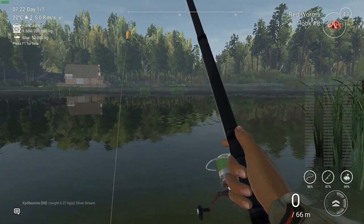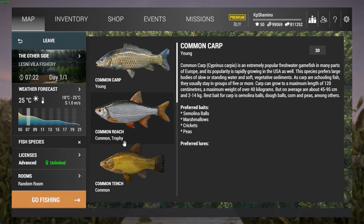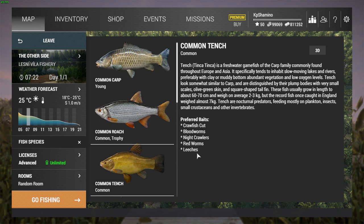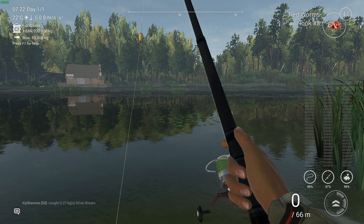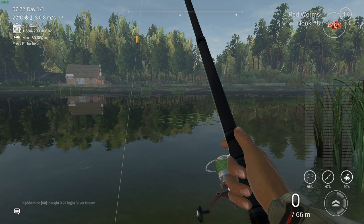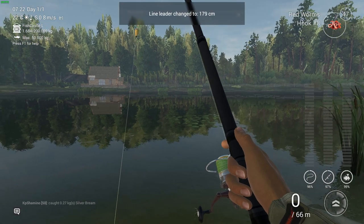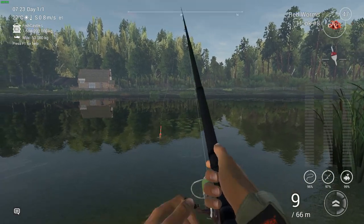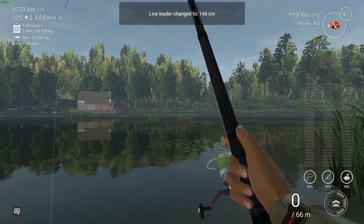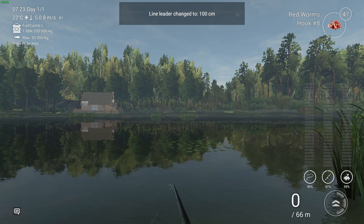What I'm going to try now is to get the tench. I'm not sure the tench likes red worms, but I think the tench is a bottom feeder. So I'm going a little bit deeper. Let's go to 170cm - that's too deep. Let's try a little less, 100cm. One meter, here we go.